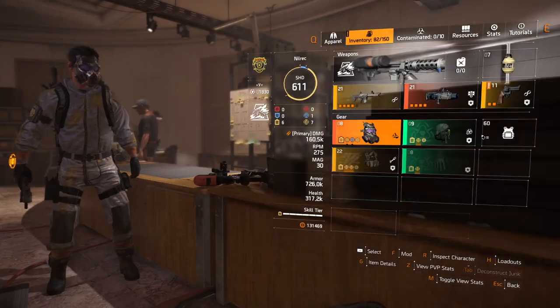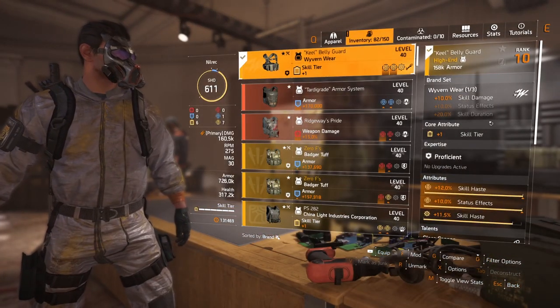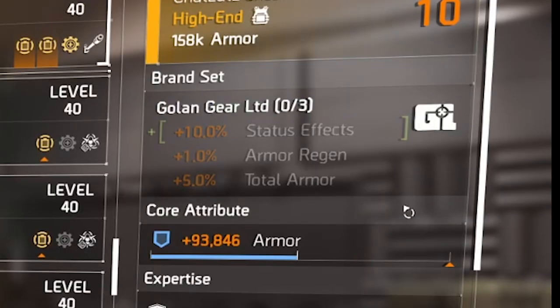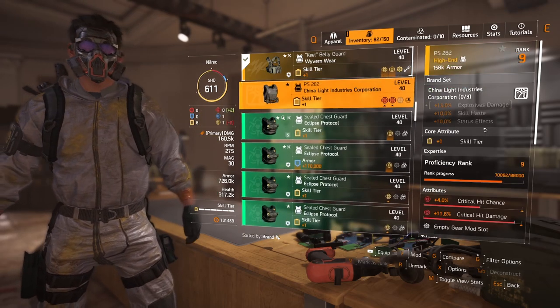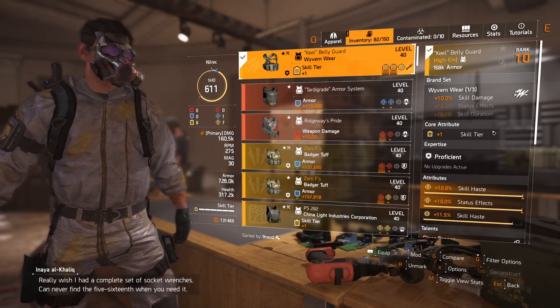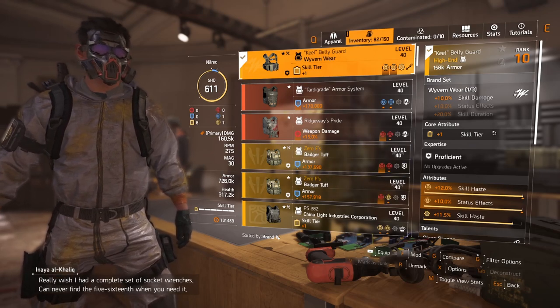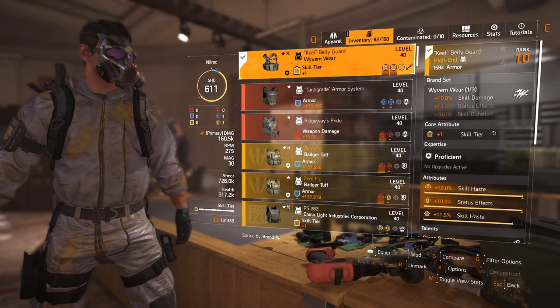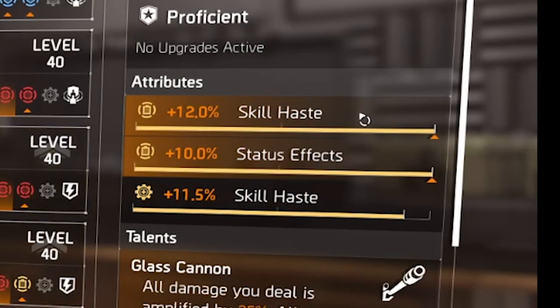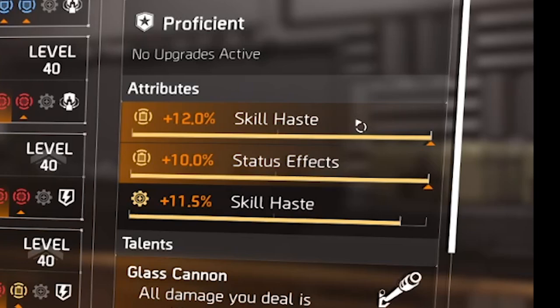For the chest piece, I'm currently using Wyvernware. It does skill damage and also affects our skills. The stats you want are skill damage ideally, but what I have is skill haste and status effects with a skill haste mod. It's hard to get the perfect version with all the rolls lined up, including the 10 percent status effects.